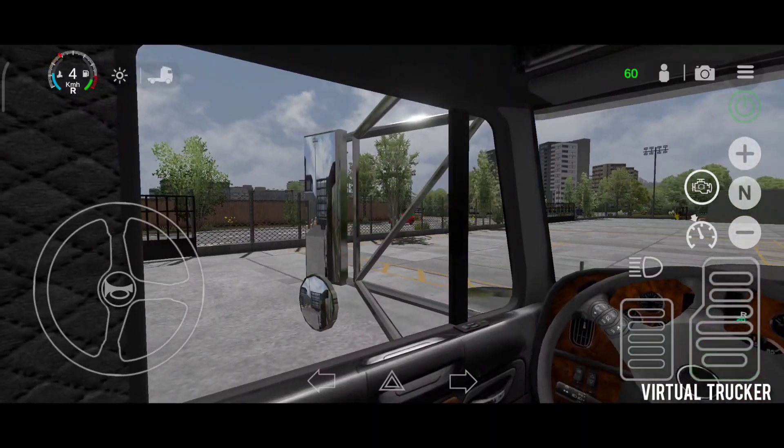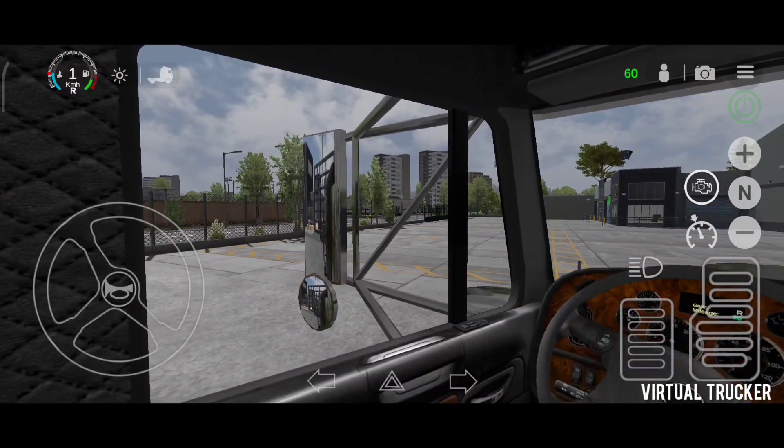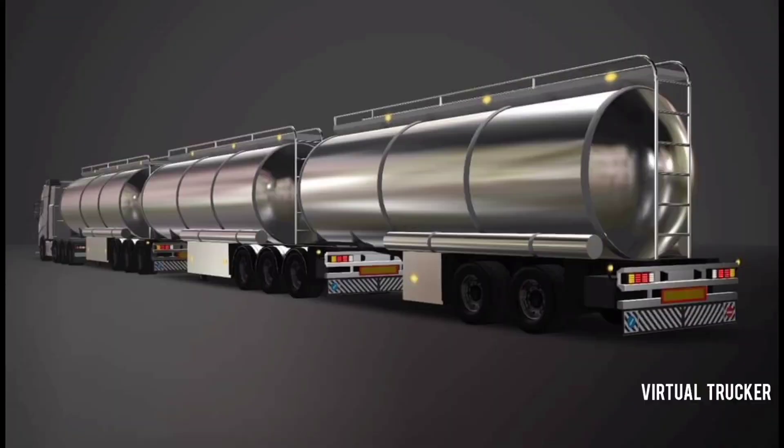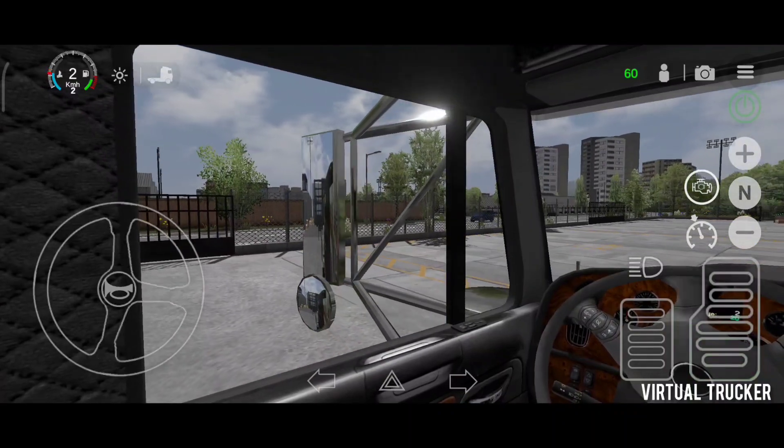The developers also teased us with triple trailers. Here you can see the triple trailers for Universal Truck Simulator — this is already rendered. I'm not sure if the developers will be adding this in the next update, but probably in future updates once they establish the double trailers, they will implement the triple trailers as well.